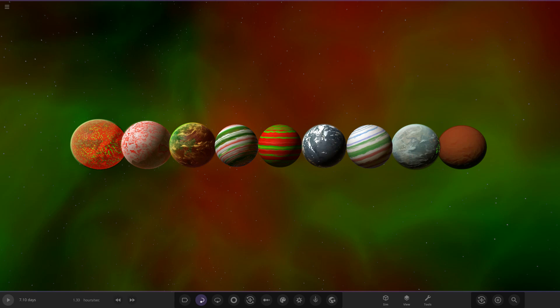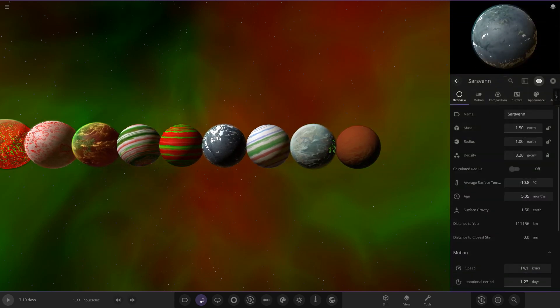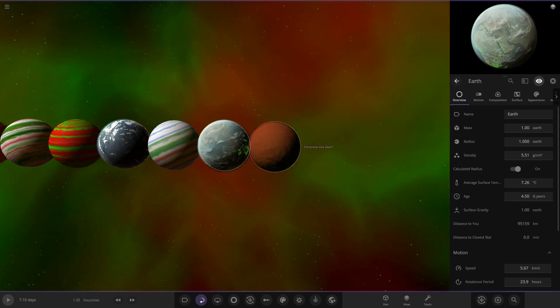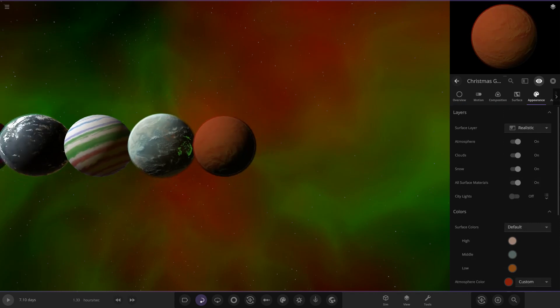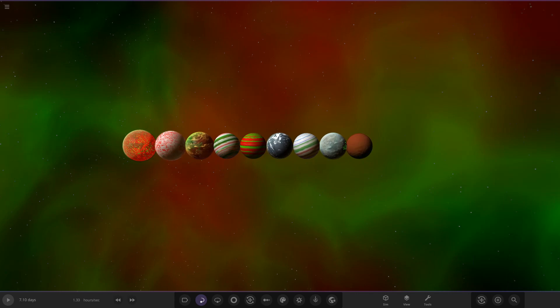He goes by two names. He took the win with his object — a SARS, I hope I'm saying that right. In joint second we had Siren and Error XD. Siren had an Earth with green lights, and Error XD had a gas dwarf with a red atmosphere and green underneath. Those were our top three for the Christmas competition — a massive thank you to everyone who took part. It was definitely one of my favorites we've done so far.